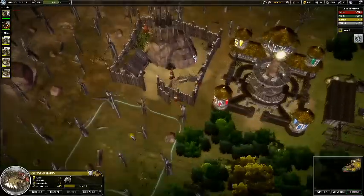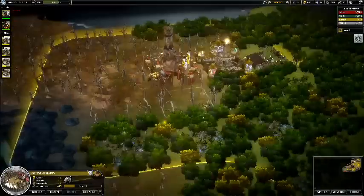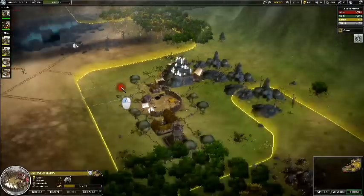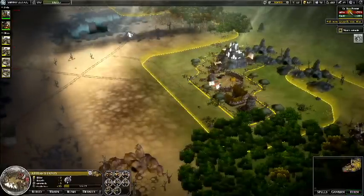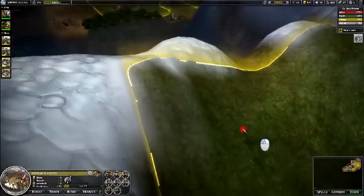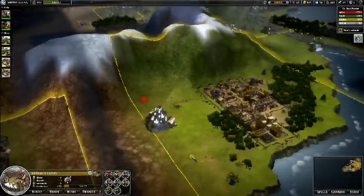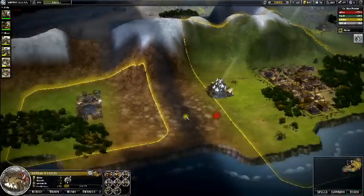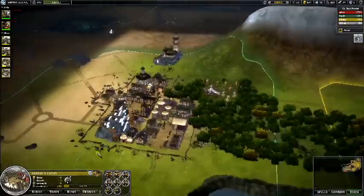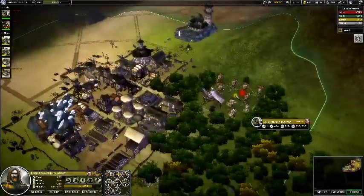Here I have some guard units defending this outpost. I'm trying to keep things well defended because I went to war with Altar and they have a huge army sitting somewhere. I don't know if it's in the east or the west, but it could come over here at any time. I thought I would start this video after the introduction with a battle — people like those. I'm gonna try to ransack this city next turn.